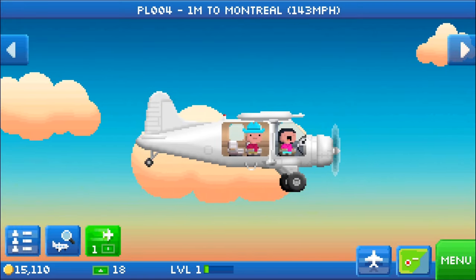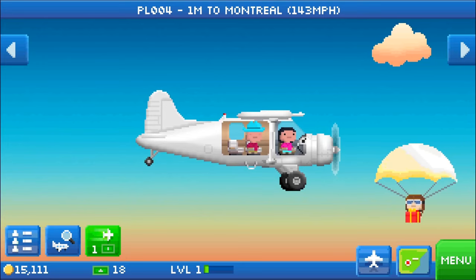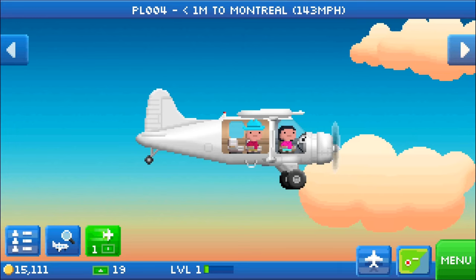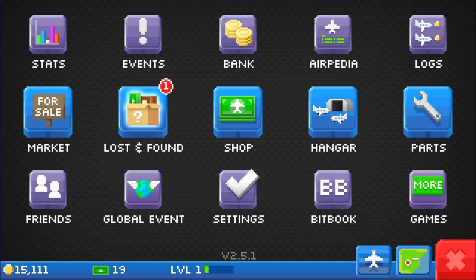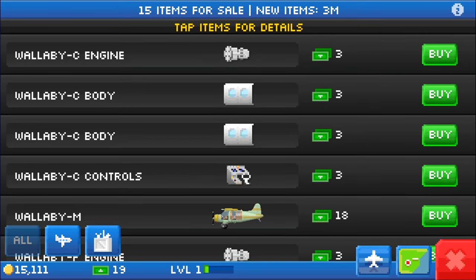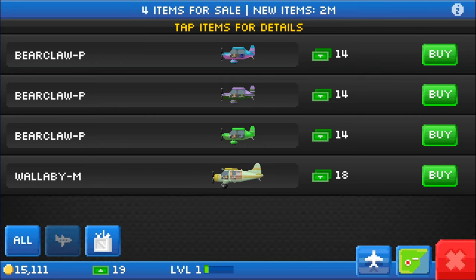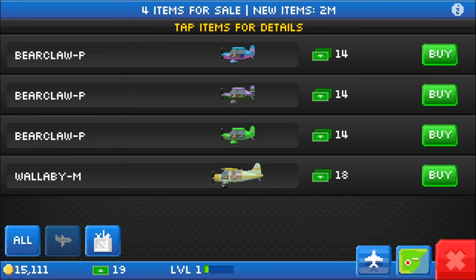Now here you can buy pieces of airplanes, because you can get them. Generally speaking, when I was testing, if I open up an airport I get a piece of an airplane. But you can straight up buy new airplanes — and they cost bucks. This one down here is interesting: it's got a spot for a passenger and a spot for cargo, which could be useful. I'm going to hold off for now until I get more options. I think when we level up, we get more options. So we're just going to back out for now.